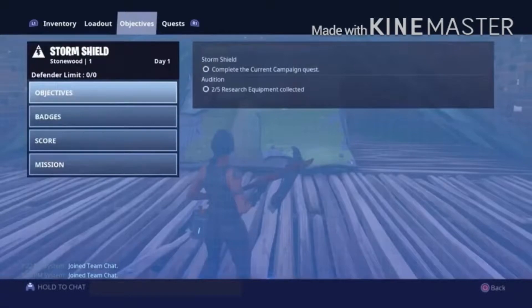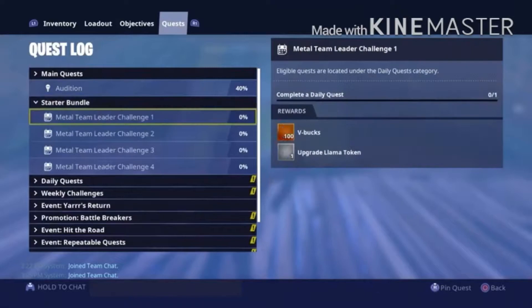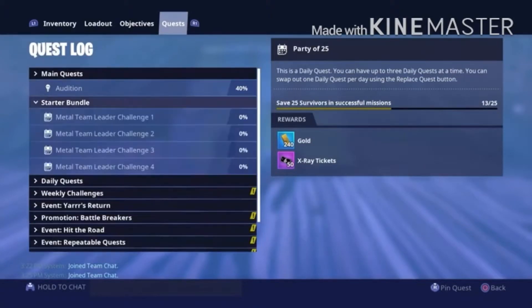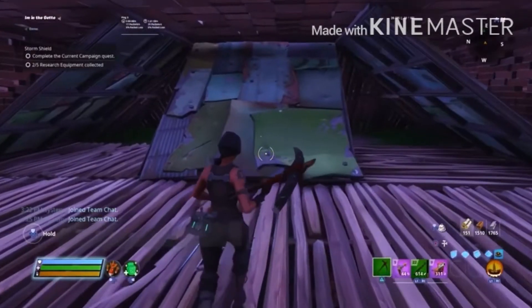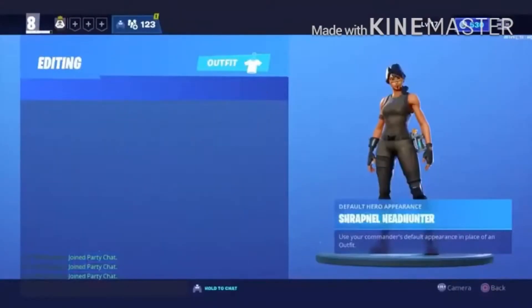To find the quests, go to Objective, then Quests, then Start Bundle — Metal Team Leader. You need to find the daily quests. For example, one quest is to save 25 survivors in successful missions, and for that first one you'll get around 100 V-Bucks.